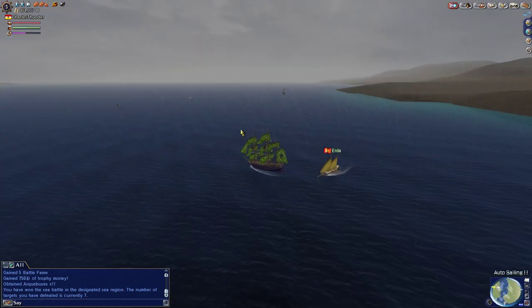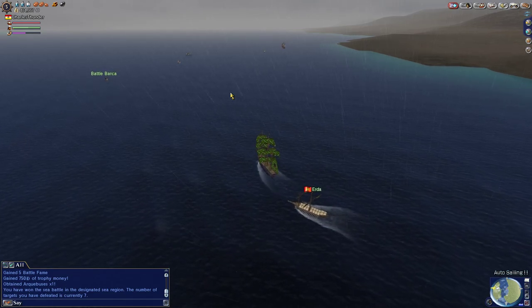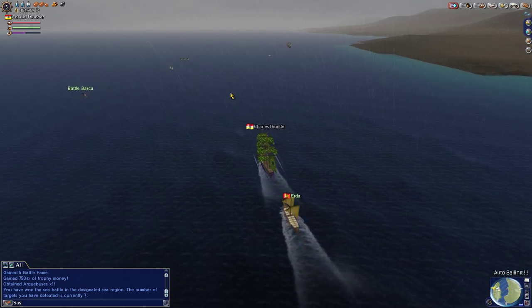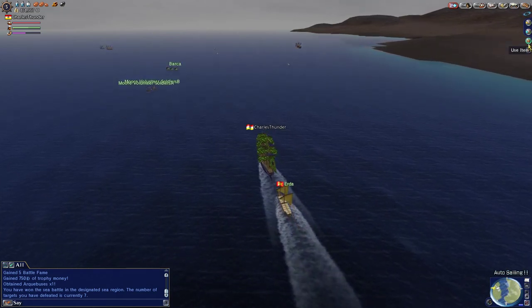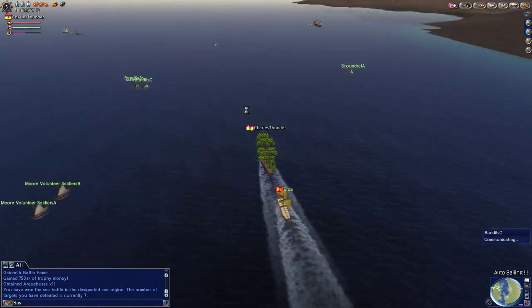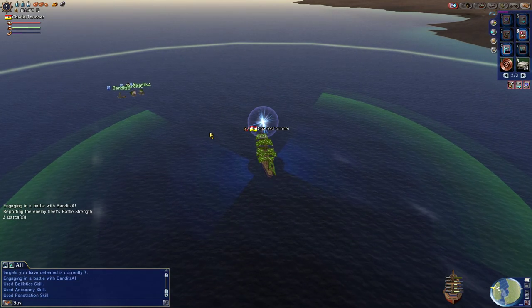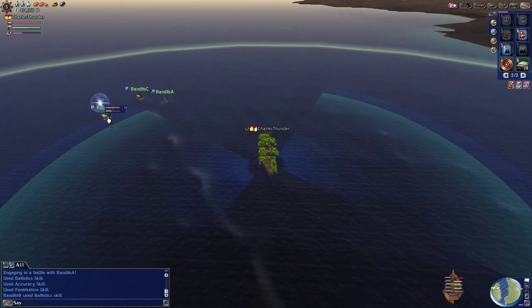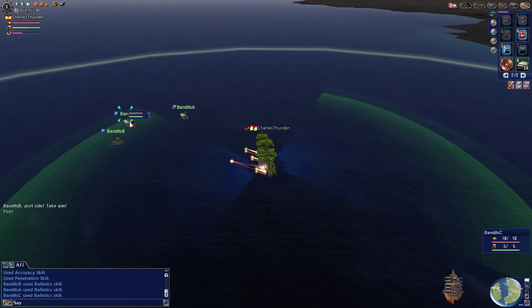I at least want to get to 50 so I can get the formidable foe — the formidable ship — and see how that works in battle. I'm heading towards Malaga too, since I have a quest there. I might hit some ships on the way over, so long as they aren't a flagged ship. If they're Ottoman, I'm not going to battle them because I don't want to get bad juju with the Ottomans right now.